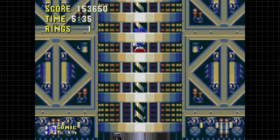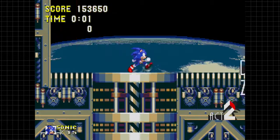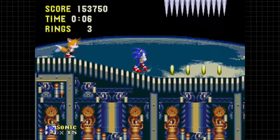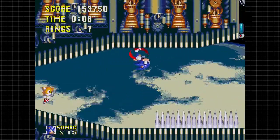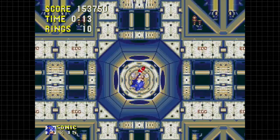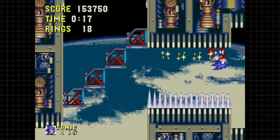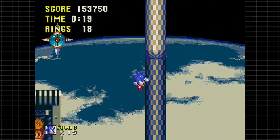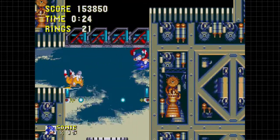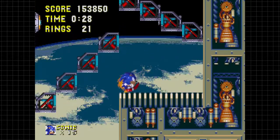Now we're on the outside of the Death Egg, which probably isn't very safe, but I don't think the inside is that safe either. There's a lot more traps, a lot more gravity. Now we're going to be running on the ceiling. Despite running on the ceiling, controls aren't reversed - so if you push down and do a spin dash, you'll still do a spin dash, you won't jump or whatever.